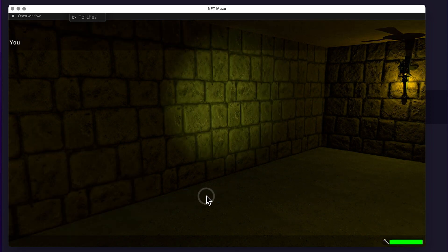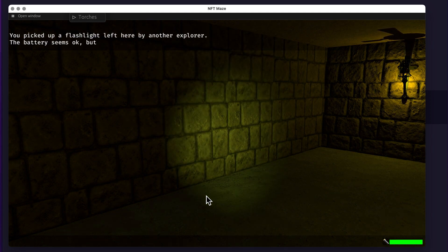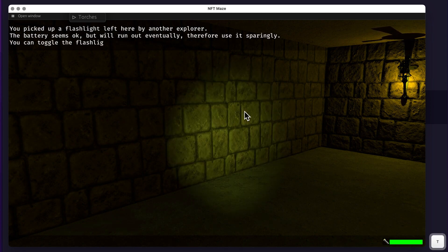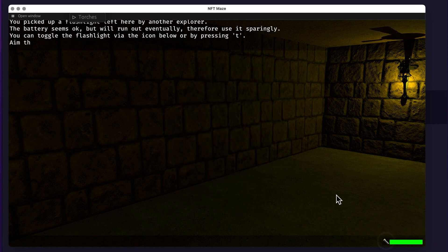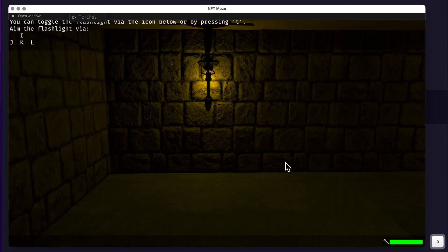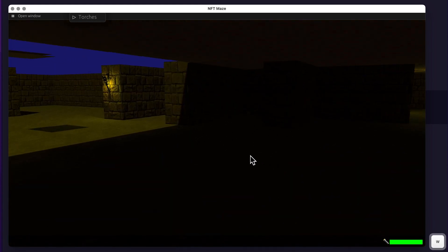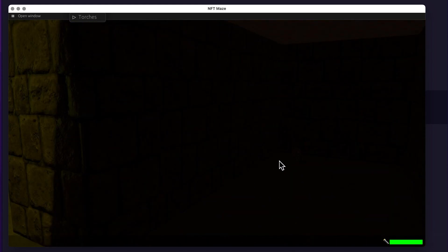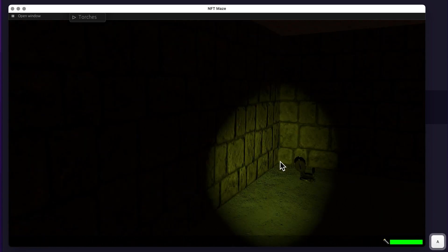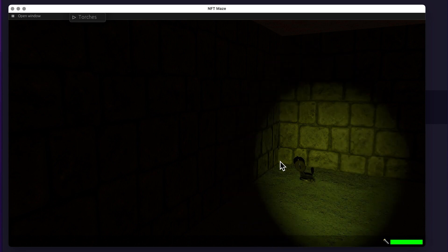So instead we use this capsule, and now we have a flashlight and can shine it around. The HUD explains how to use it — you can turn it on with T and toggle it from the bottom UI. We keep walking and find a compass, but we can only find it if we have the light on. Stepping closer we see nice shadow effects from the compass, which looks pretty nice.